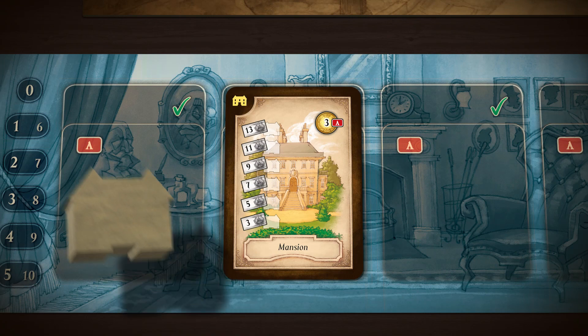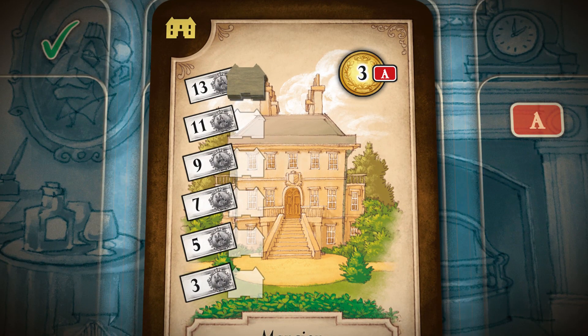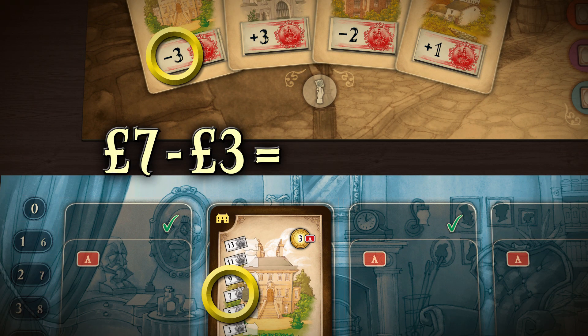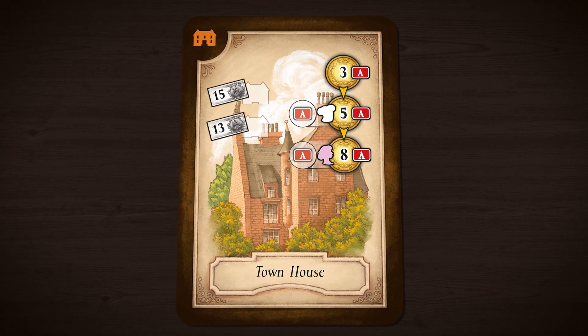When you buy a property, place a value marker on the highest space. Properties require regular maintenance — this mansion, for example, means that you can spend an action and lose £3. Any property which is not maintained during a round depreciates in value, and you move the value marker down one space. A great deal of money can be lost by playing the property market well. For example, you paid £16 for this mansion; if you don't bother to maintain it over a few rounds and then manipulate the market prices, you could sell it for only £4. Some properties also have companion icons on them — in this townhouse, for example, you can use one action to employ a fancy chef, which means you can then use an action to lose £5 instead of £3, and if you invite a female guest to stay in the property as well, the cost to maintain it increases even further.